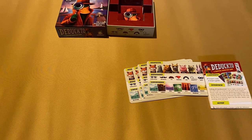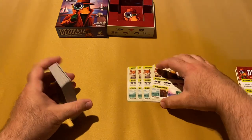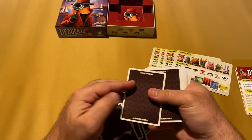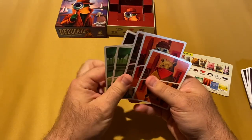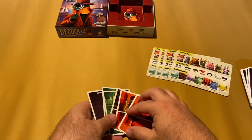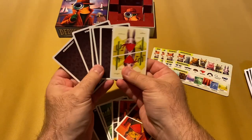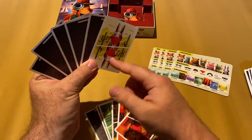What's kind of unique about this game compared to other deduction games is that everyone isn't trying to find out the same thing. Everyone is dealt five cards into their hand, and then a sixth card — but that sixth card is the suspect they are trying to guess throughout the game. You hold it face out so you can see everyone else's suspect, but not your own.